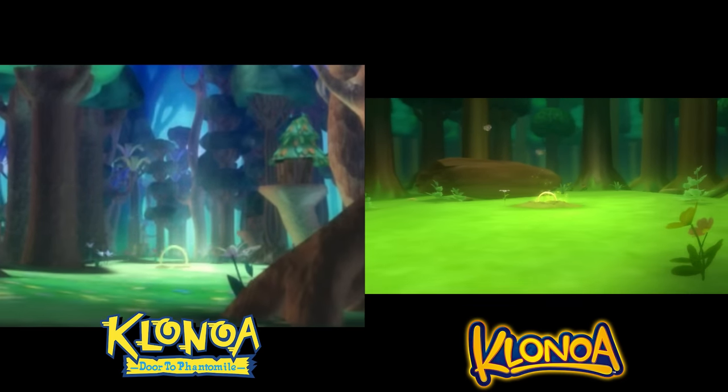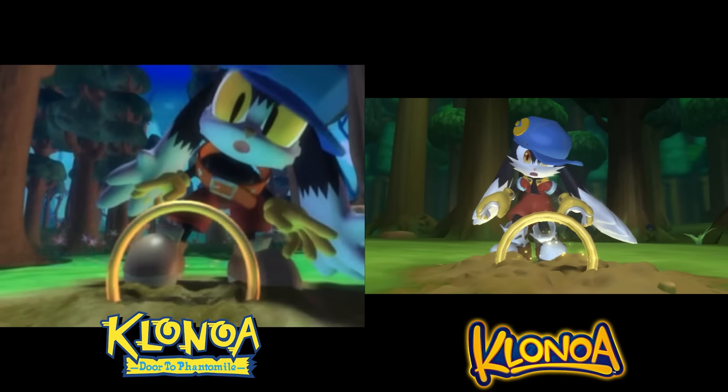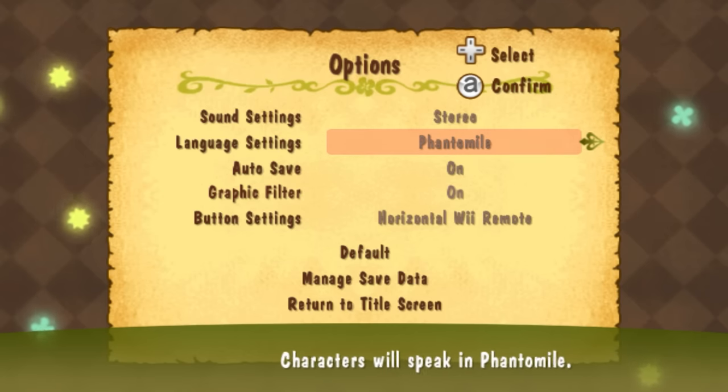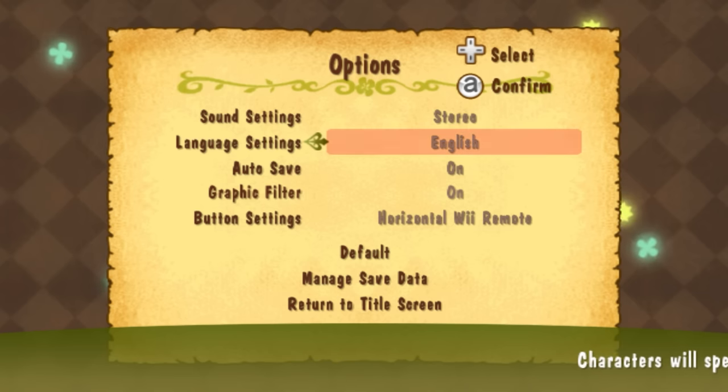Characters are redesigned. Klonoa himself was given a completely new, taller design that, as mentioned, influenced how the game plays. Music in the game remains untouched, but the Phantomilean language was revoiced, and several dubbed language options were added.